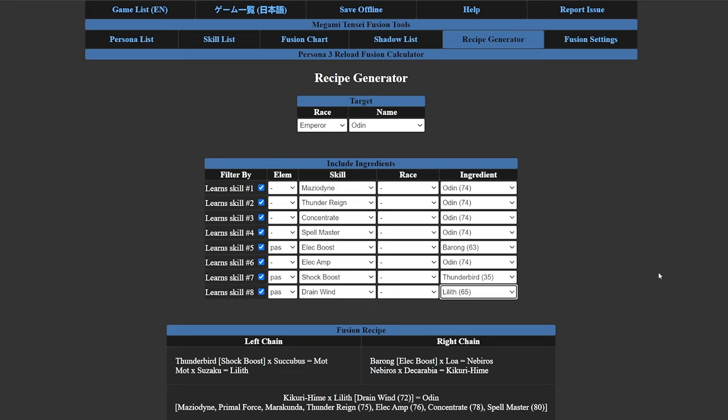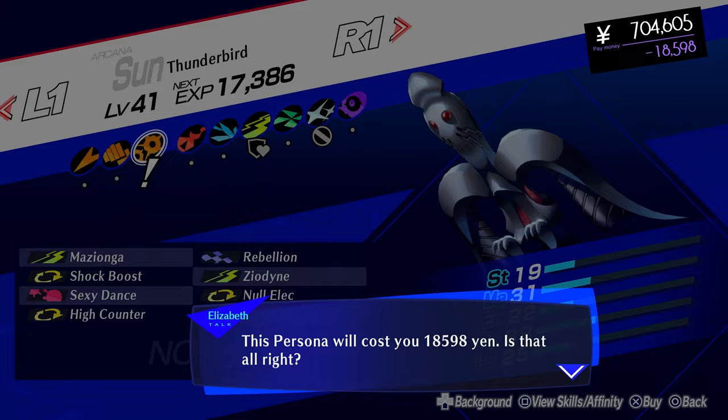After going through that fusion process I realized it didn't work because I hadn't switched on the DLC personas — which is exactly what I meant about enabling that setting. With DLC personas enabled, the left chain stays the same, but the right chain changes: Barong with Loa into Neberos, then Neberos with Dekorabia into Kikirihime, and finally Kikirihime with Lilith into Odin.